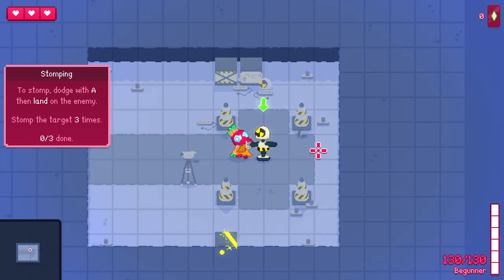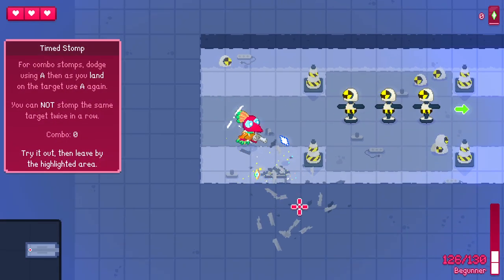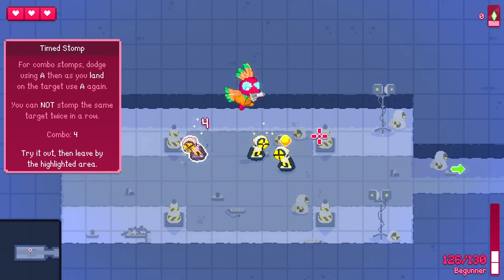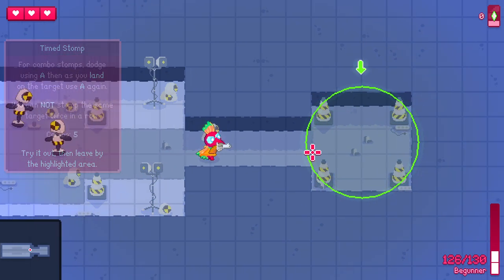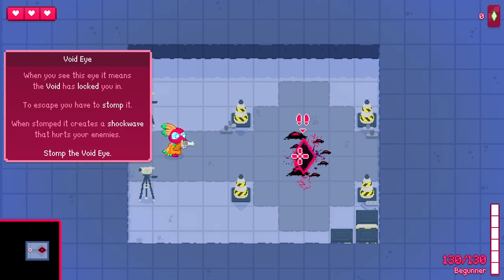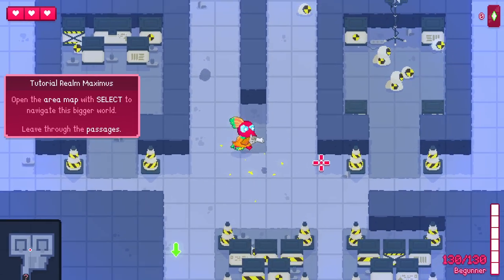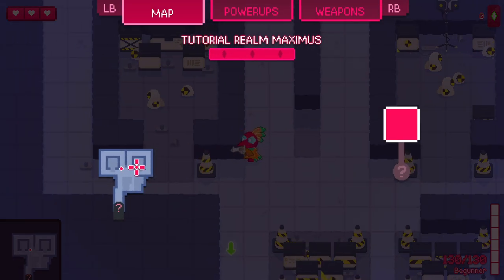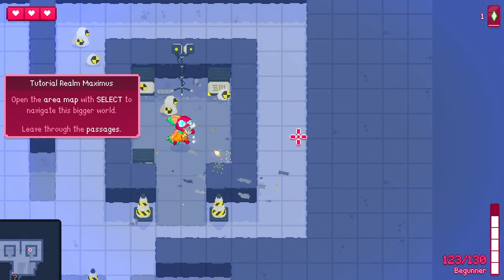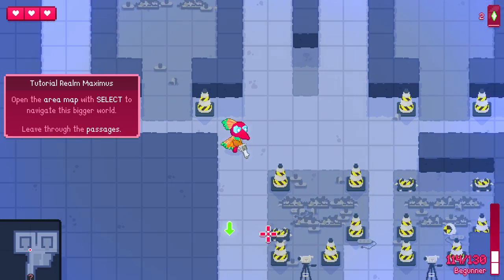For a combo stomp, dodge and then as you land on the target use A again. Whoa, that's pretty cool! This is a really good tutorial. When you see the eye, it means the void has locked you in — to escape you have to stomp on it. When stomped, it creates a shockwave that hurts enemies. Open the area map with select to navigate the bigger world. I like the shimmering objects telling you what's got money in it — the animations are so satisfying.